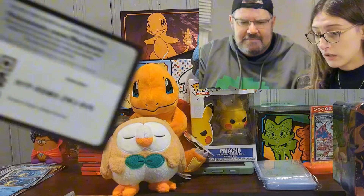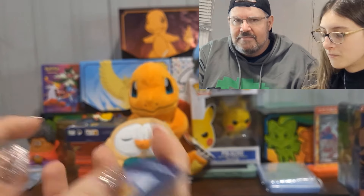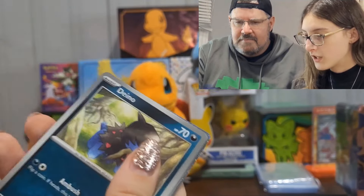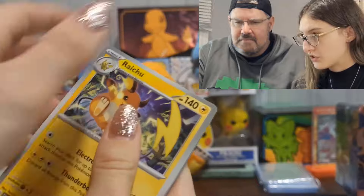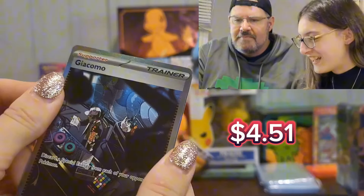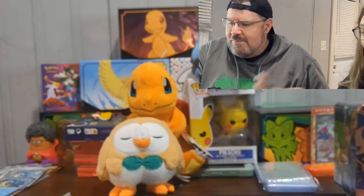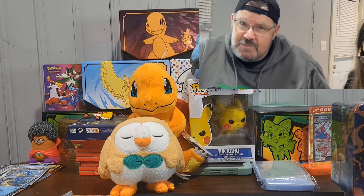Wow, these packs are shockingly easy to open. Code card — one card to the front. We got Pom-Pom, Larvitar, Sandygast, Palossand. We got Nymble reverse and a Giacomo trainer. Second pack magic! And my rare is a Baxcalibur holo — we need that one for our binder. Look, we're down to like 30 cards left for the master set binder — it'll be the first master set we've ever done!